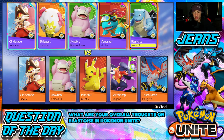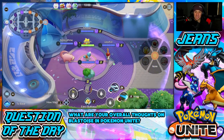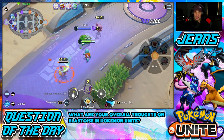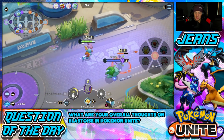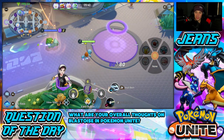As long as our Cinderace plays the jungle well and comes in at the right time, I think we should be fine. I'm going to go for my Corphish strategy right off the rip — push him back with Water Gun and get an early XP lead. Let's roll! I'm loving this Pokemon so much. He's definitely going to need a nerf, I think — he's just great all around.